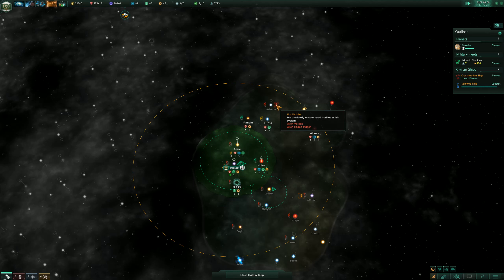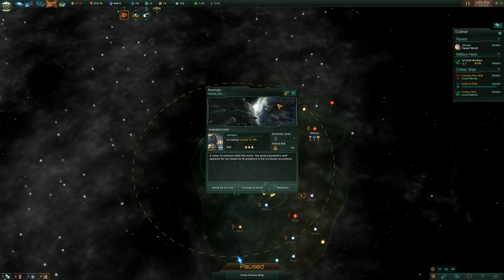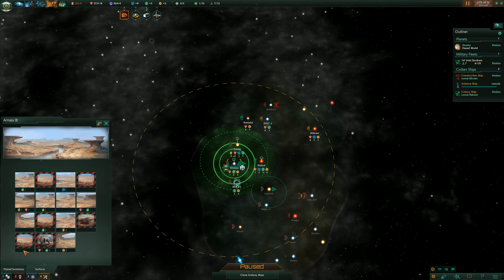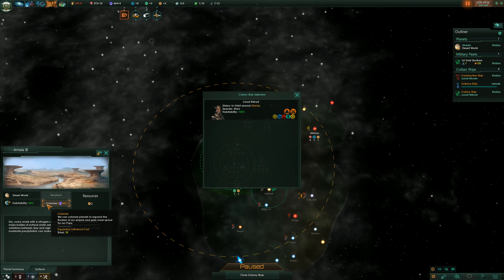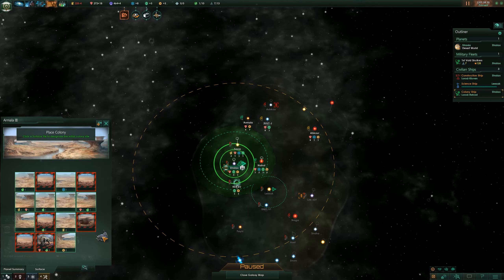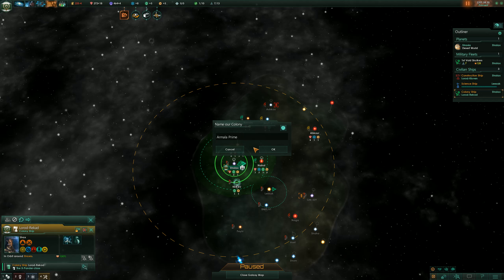Alien vessel and space station — that looks like the drone miners. 15% fail — we're going to leave that alone for now. Colony ship — you, sir, are going to go here. Let's put it right there — Armala Prime. Sure, why not? We're losing six a month at the moment because the colony ship costs eight.